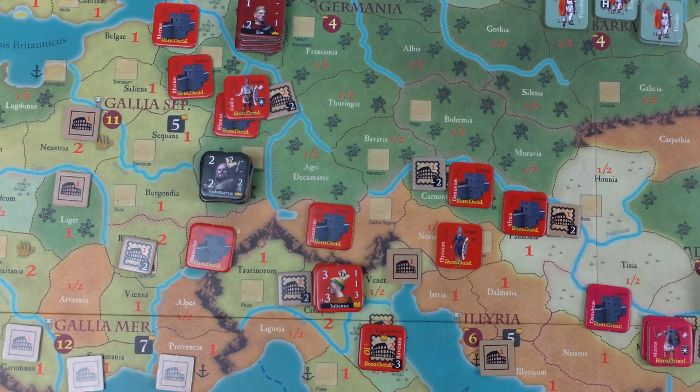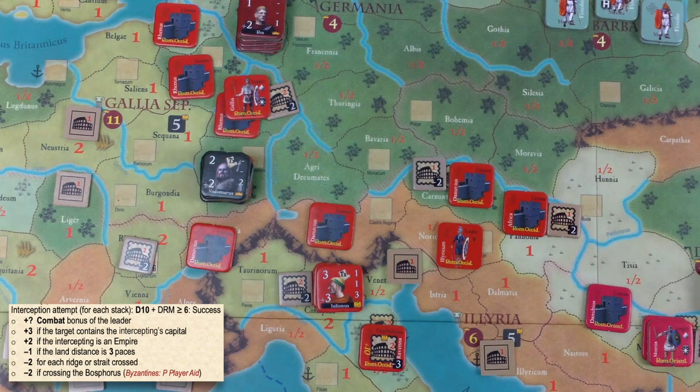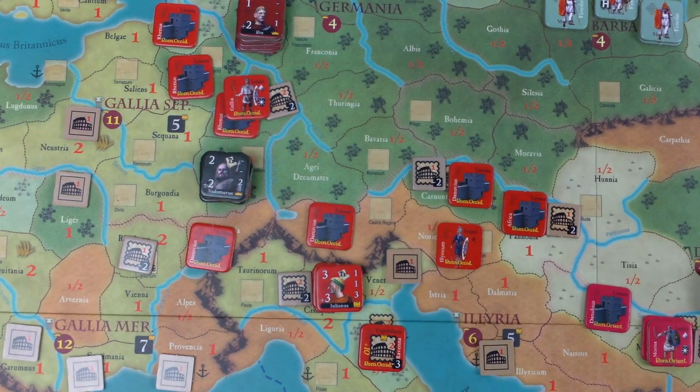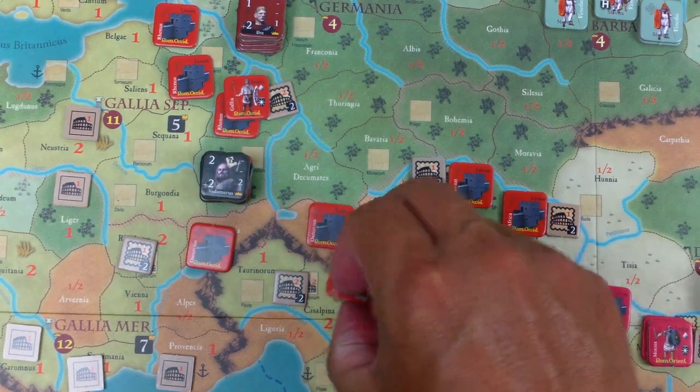We'll look at the interception chart, starting with the Roman leader — his entire stack is going to intercept. Roll a 10-sided die and add the combat bonus of the leader: plus three. Plus two if the interceptor is an empire — Western Rome is an empire. Minus one if the land distance is three — it is, so we're at plus four. Minus two for each ridge crossed — there's one ridge crossing, so minus two more. That's a total of plus two, and we need a six or more. Seven plus two is nine — these guys successfully intercept.